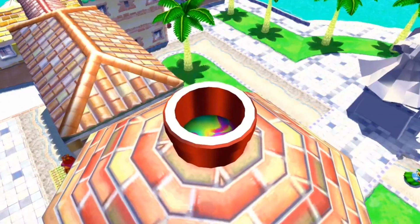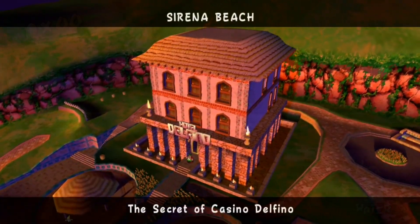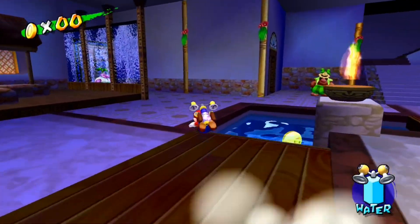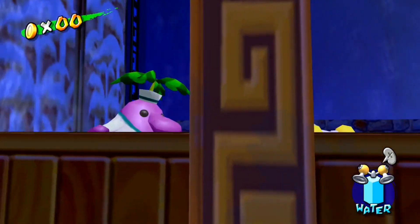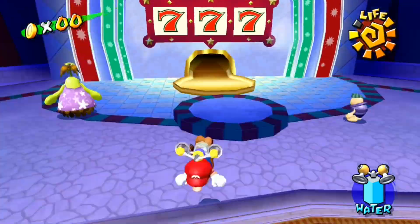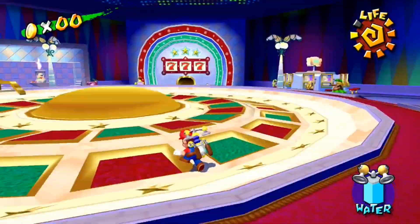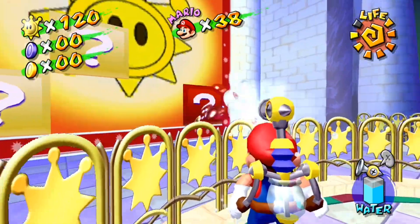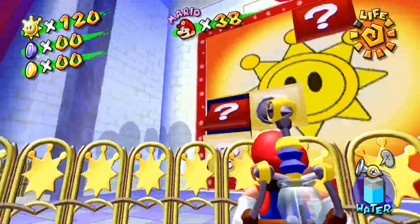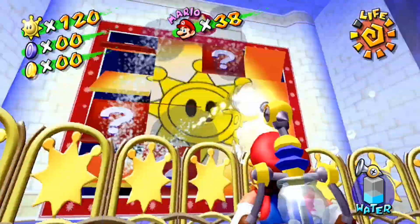The next glitch takes place in also Sirena Beach, but episode 4, The Secret of Casino Delfino. With this stage, you are supposed to go into the casino and play the slot machine so you get three sevens on each side. Upon getting three sevens, the curtains open up and then you have to try to flip all these question marks over to reveal the star. But it's so frustrating that I literally just rage quit.